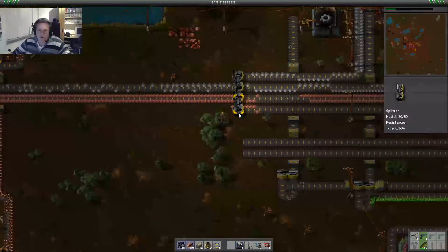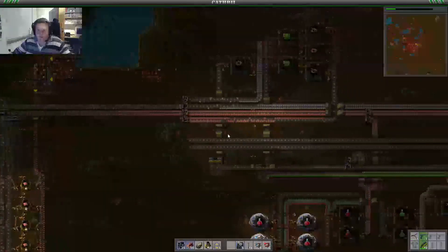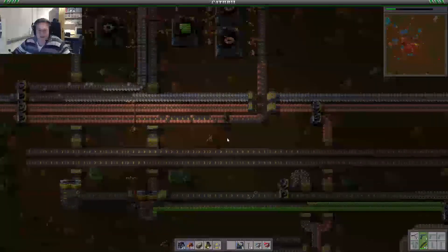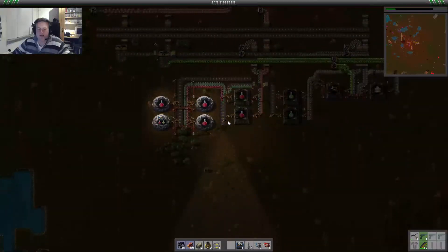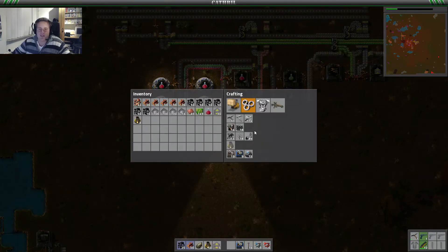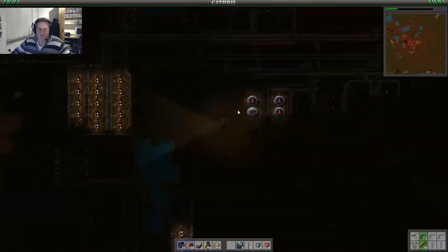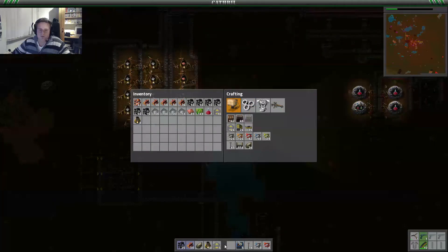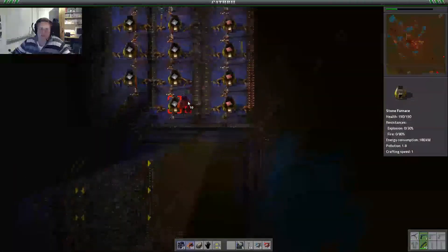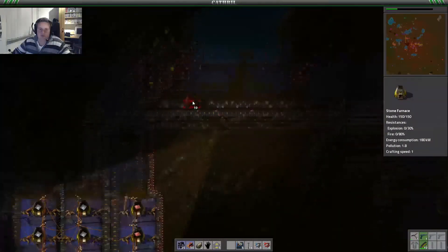Our splitter was placed wrong — how could I not notice that? The belt was the wrong way. We should start making green circuits again. Science is going well. Let's make some more, let's start working on this — already made a couple of furnaces which will use the steel plates coming from this line.